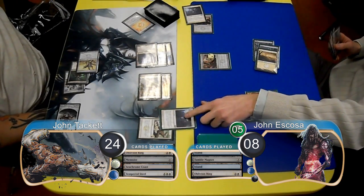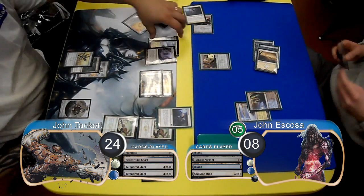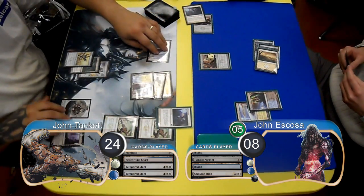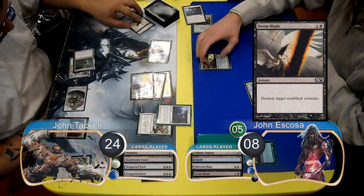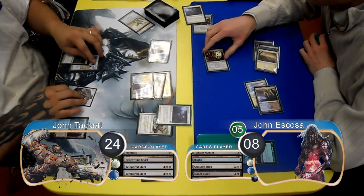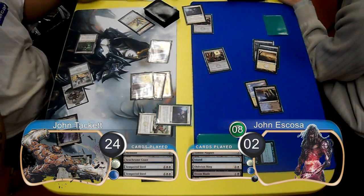Escoza then used an Oblivion Ring to get rid of the Tempered Steel. However, Tackett drew another one right off the top of his library. Tackett then animated his Nexus, and during pre-combat, Escoza used a Doom Blade to kill the Signal Pest. He then used his Magnet to tap the Vault Scourge, so Tackett attacked with his other creatures, bringing Escoza down to 2 life and up to 8 poison.